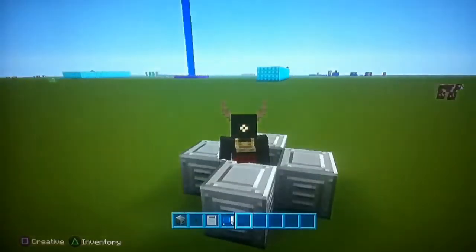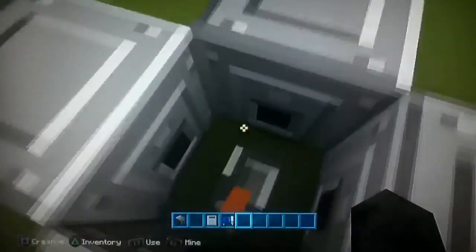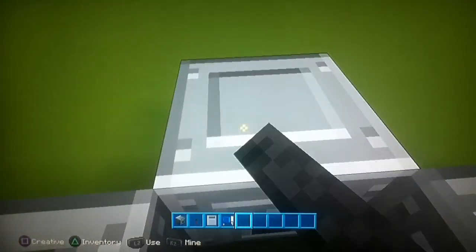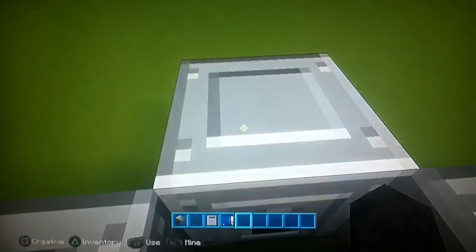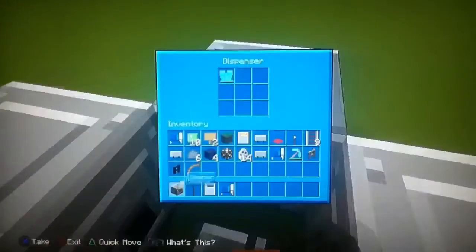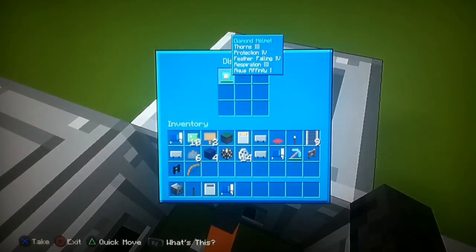I think 4J Studios likes us to find things ourselves. I'm just wearing one of the reindeer skins added in the Christmas mashup pack. Basically, all you have to fill these dispensers with is one piece of armor each — boots, leggings, chest plate, and helmet.